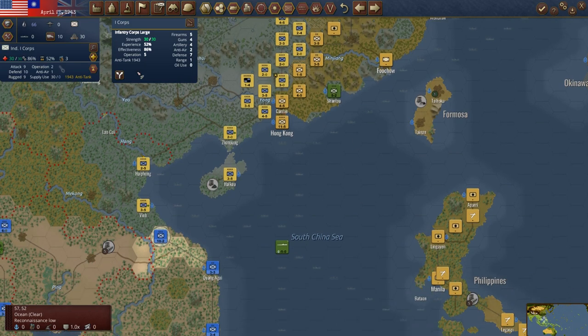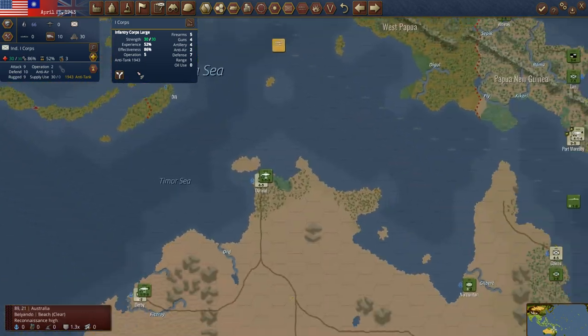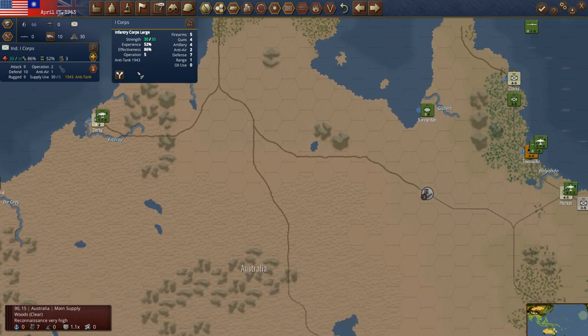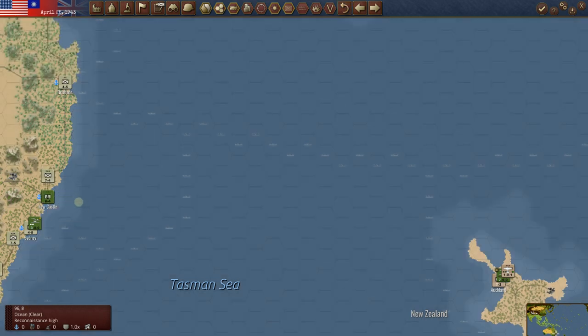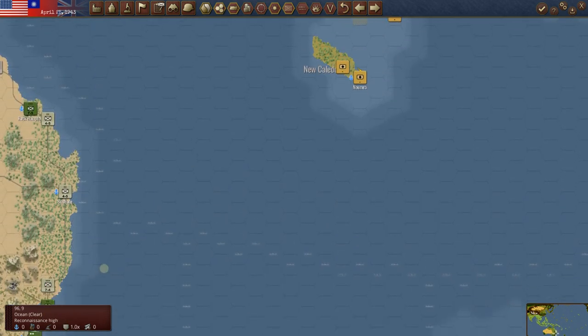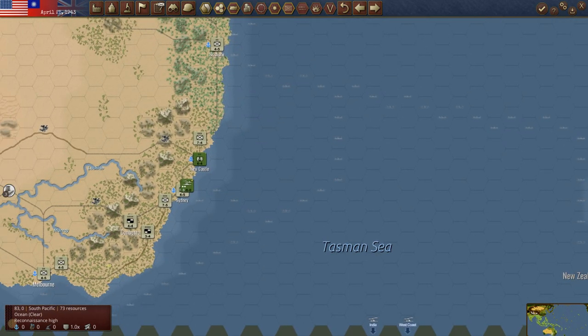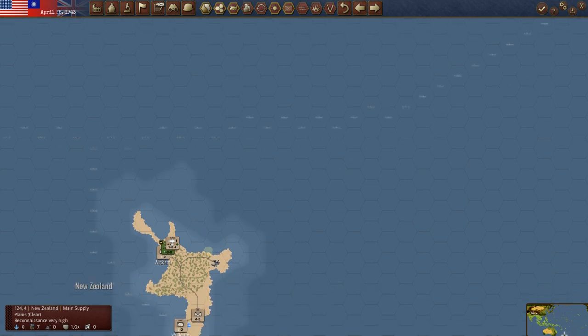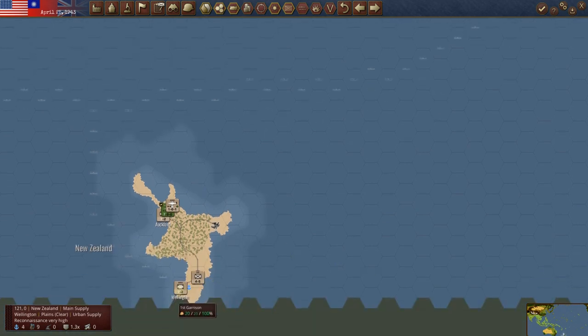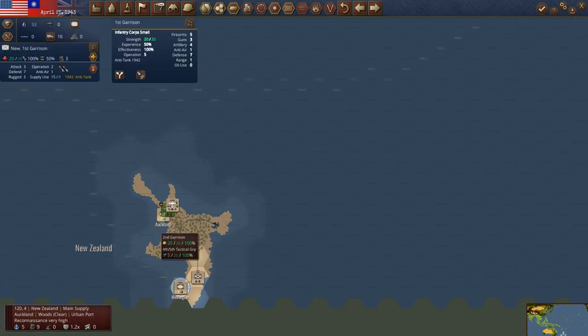I think we're gonna do it anyway — it'll just take us an extra turn. There's just not a whole lot I can do with these until I have transports. We gotta get more of them out, more of them moving — including these Marines, which I think we'll put there. Because they're gonna go to Nomaya, I think. Same with these guys — infantry corps small, infantry corps small.